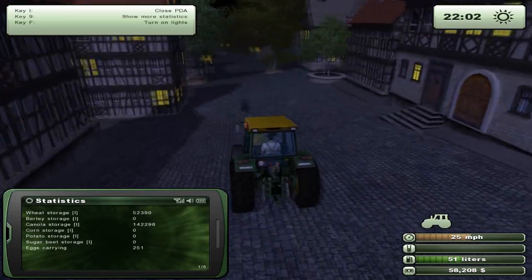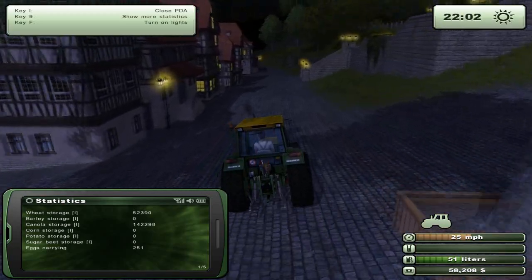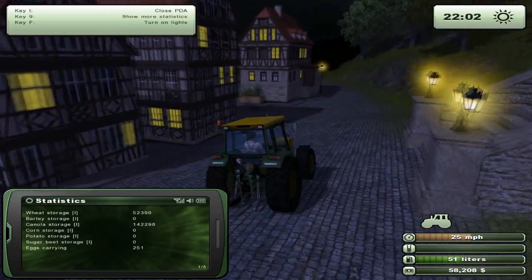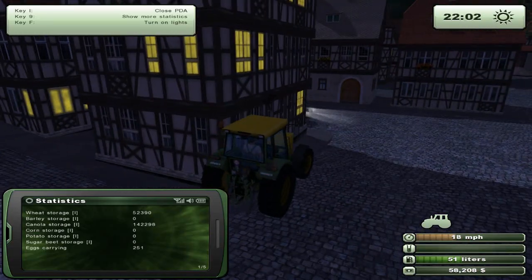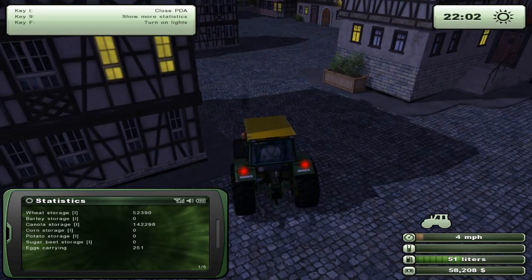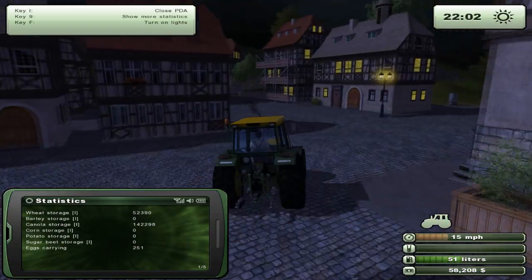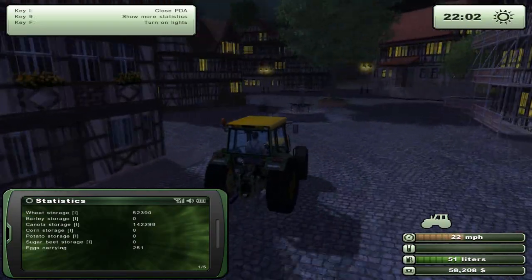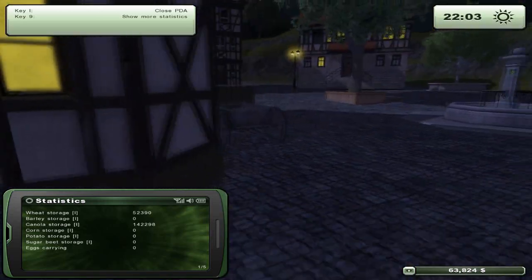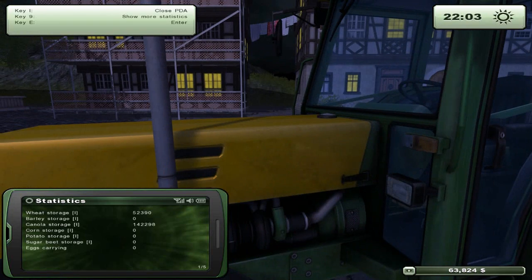Welcome back to Farming Simulator 2013, playing in the dead of the night. We're going to be delivering our 250 eggs that we've amassed, which should give us quite a bit of money. The shop where we need to deliver is somewhere around here. We're at fifty-eight thousand two hundred — a nice easy five thousand dollars, almost six thousand dollars to be exact.